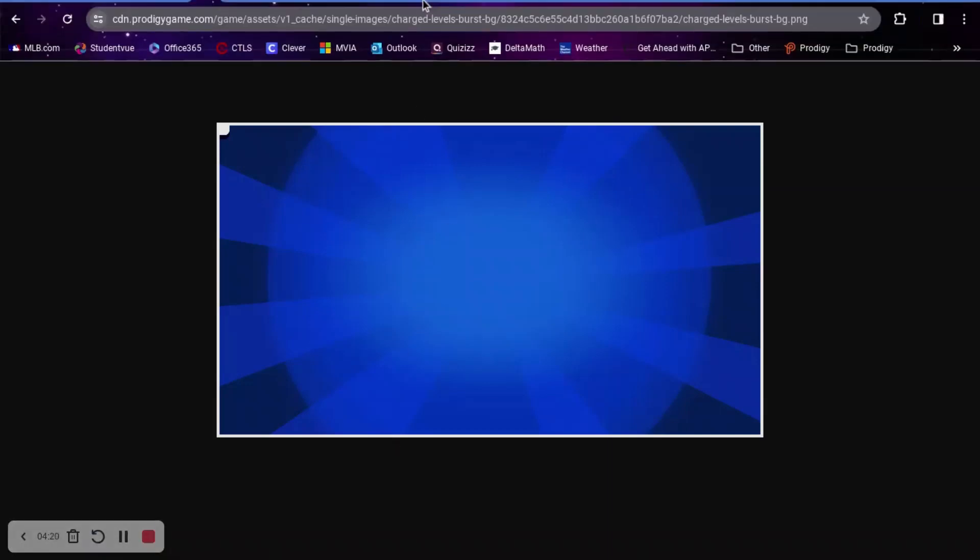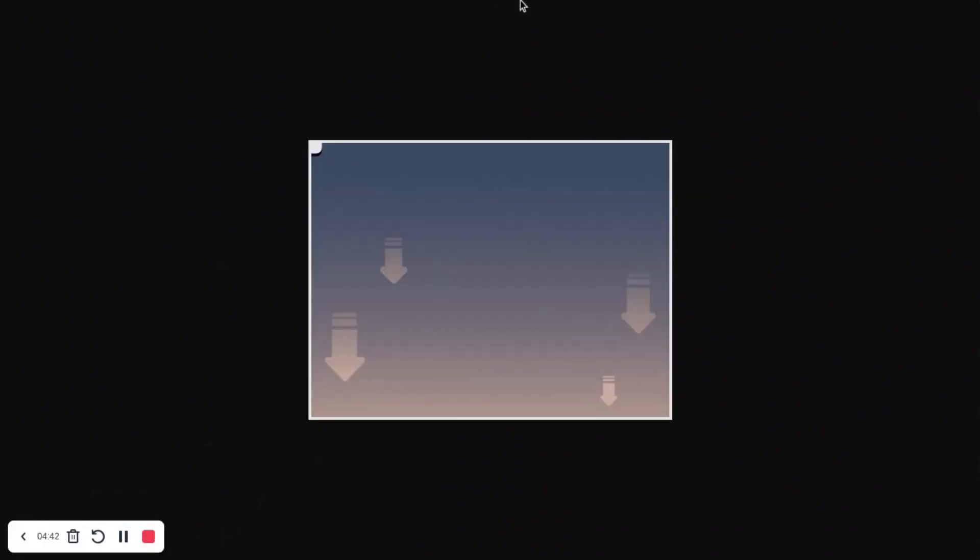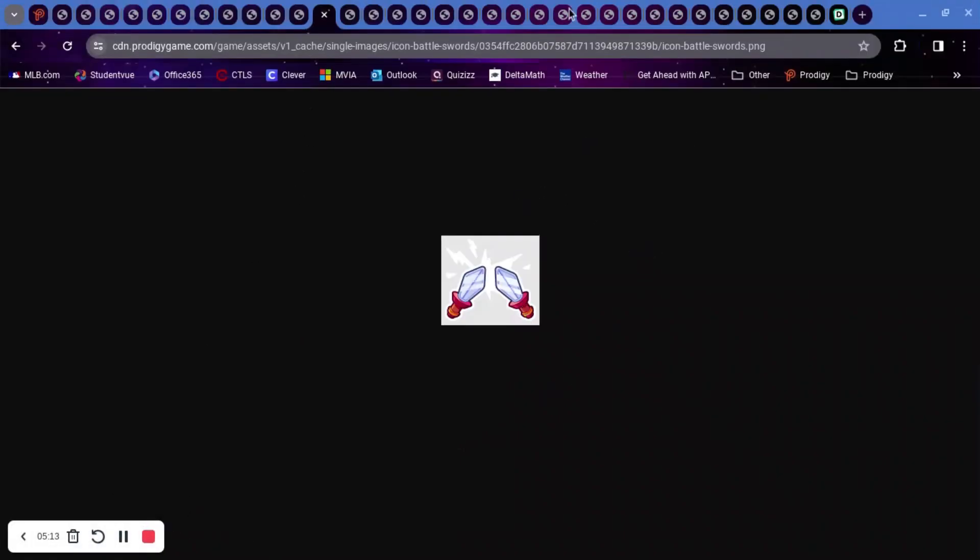I guess the idea is you log in every day and the levels you bought are maintained. There's also 'Charged Levels Burst Background' — they just changed the name, but it's the same thing I showed last video. Then there's just a plain yellow circle, 'Charged Levels Glow Ring' which I assume appears around you when you're leveling up, 'Charged Levels Retention Background' which was also shown last video, and 'Export Test Calendar' which looks like something to maintain your streak.